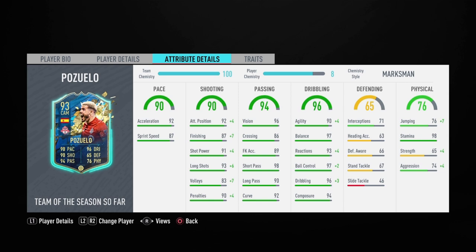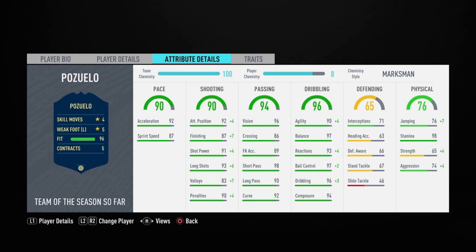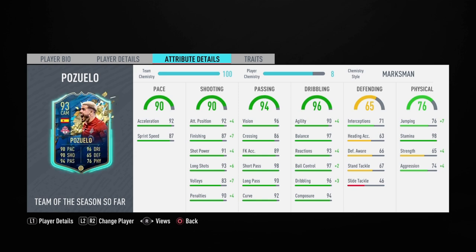This guy is clutch. He also can defend a little bit — I'm not going to lie. You can play him at CM if you want to. 71 interceptions is pretty good for a midfielder. And then lastly, the physical stats: 98 stamina — he'll last the whole game. 74 strength is alright, but 65 aggression is pretty low. I'm hoping that 97 balance offsets that strength.